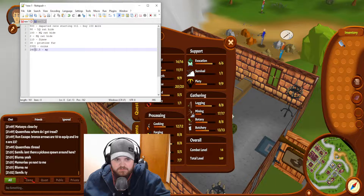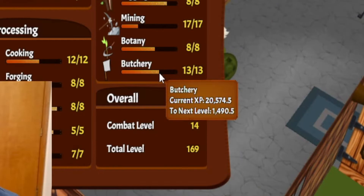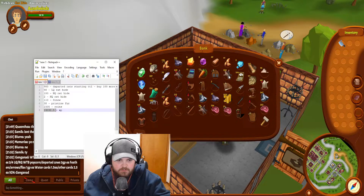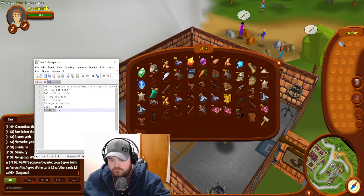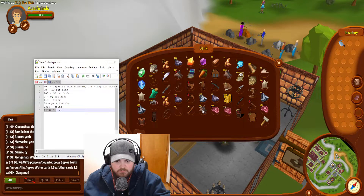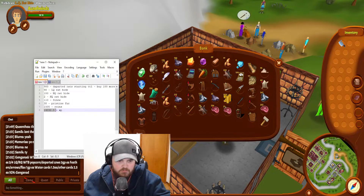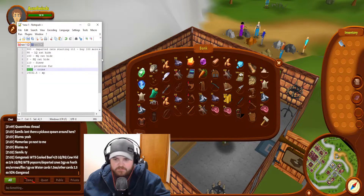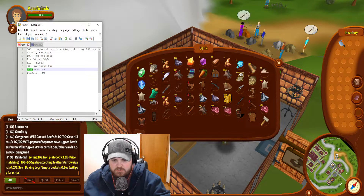Let's check XP first — we're at just over 14,000 and now we're at 20,000, that's pretty good. Then 120 more normal rat hides, 24 high quality, and about 100 low quality. My coins went down a little bit because I bought some rats from people.